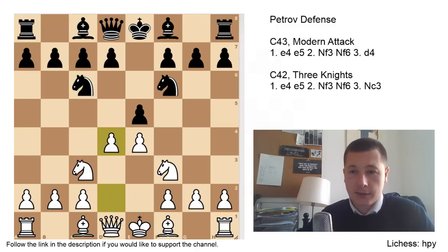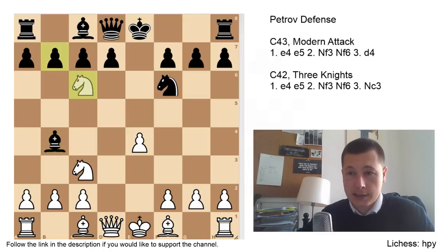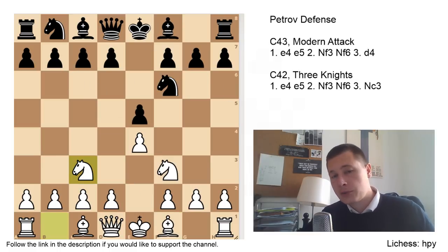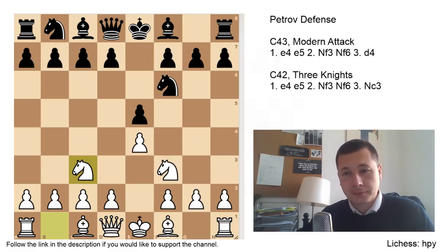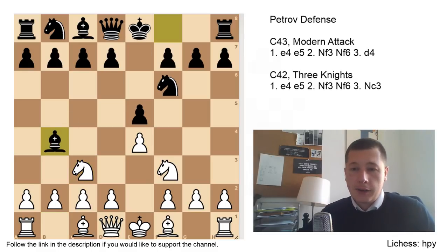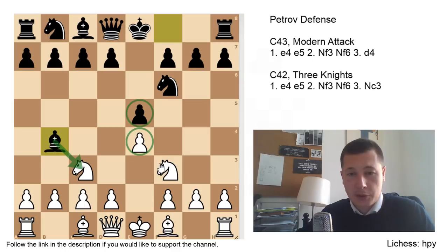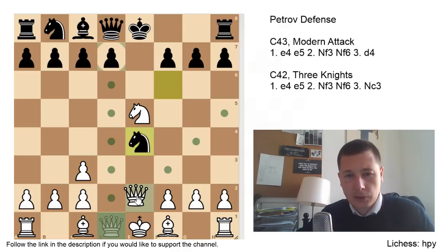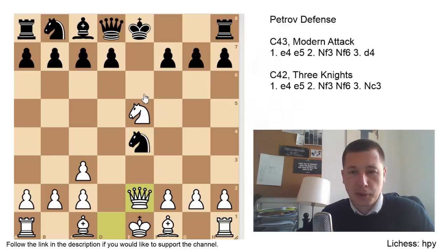Let's just see one variation — d4, ed4, so now we are entering the Scotch variation, Nxd4, Bb4, Nc6, Bc6, Bd3. It's tricky and it doesn't resemble the Petrov at all, so this won't be included in the video. The only move for black to stay in the Petrov defense — the three knights — is the move Bb4. After Bb4, this pawn is hanging, but the e4 pawn is hanging as well if black wishes to take it with capturing on c3, so white plays Nxe5. This variation for black isn't really that good, because of Qe2 and stuff like that, and black could easily be in trouble.